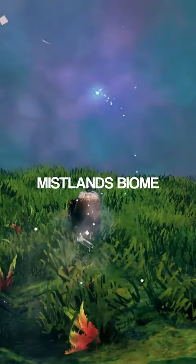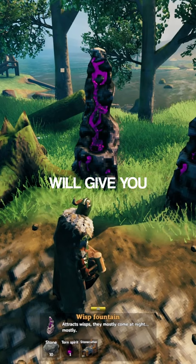How to get started with the Mistlands Biome in Valheim. First, you'll need to travel to the plains and defeat Yagluth. Defeating him will give you three Torn Spirits, which you can use to build a Wisp Fountain.